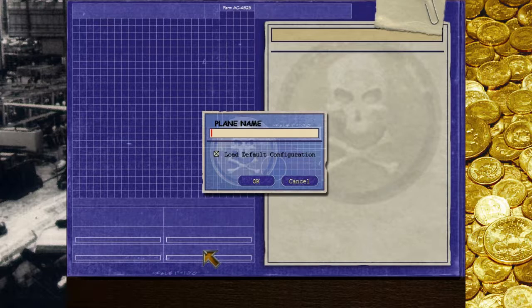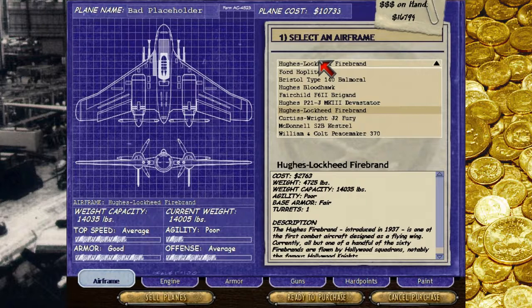We are going to build another plane, just one this time. For now let's call this the Dishonest Placeholder. How about the Bad Placeholder? I'm crazy, but yeah, we can rename it. So what have we got so far?